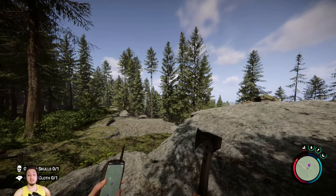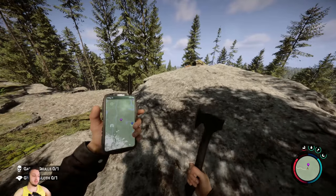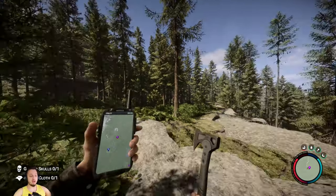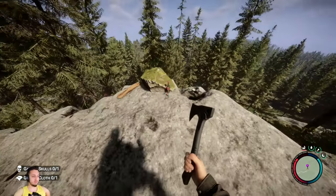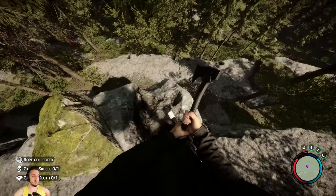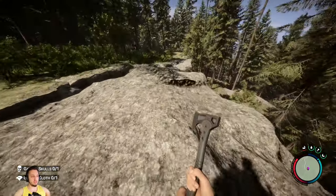Hey, what's up guys, welcome back to Sons of the Force. Today we're checking out the new modern axe. I'm going to show you where to get it. Pull up your GPS and head over to the purple marker — this is right down the mountain from one of the cave entrances. This is where you're going to find one of the first GPSs. There are a couple bottles here and there will be a guy tied up on a rope that you'll have to chop off.